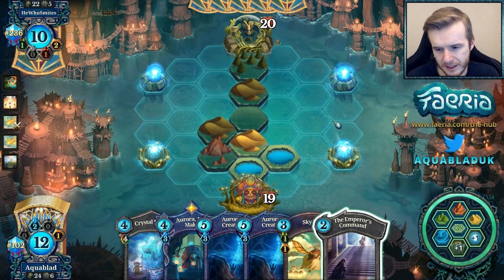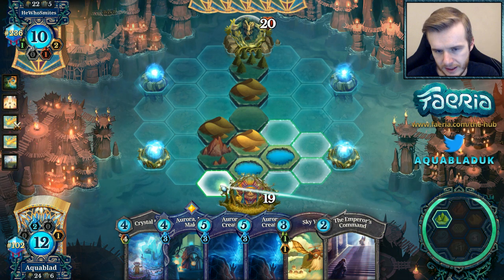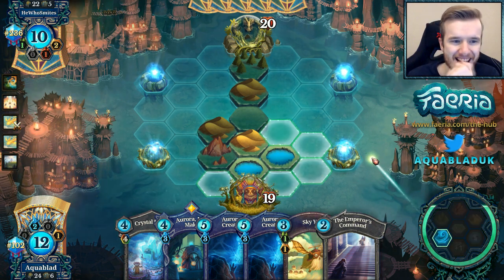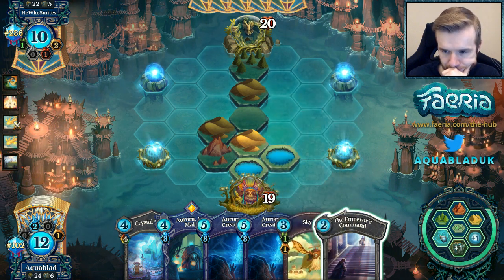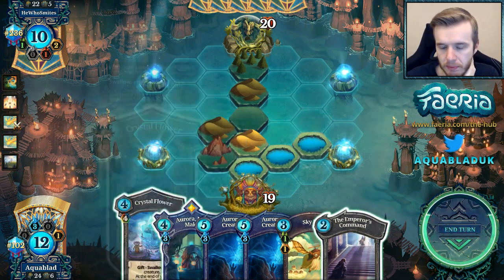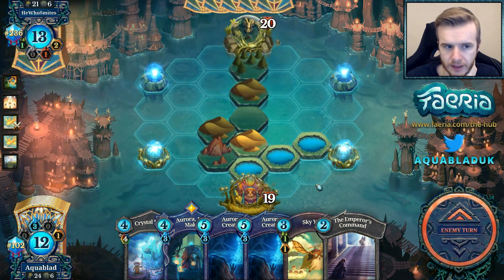We have some healing. It's not looking good, guys. I want to create this Yak before I play it, so I think we take a lake and just pass. I could play Crystal Flower as a block, but I don't think it's going to work out for us.